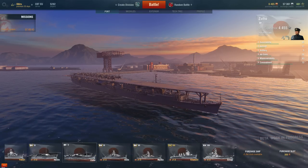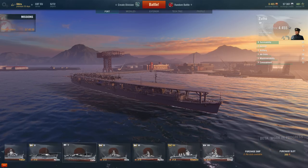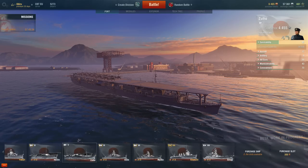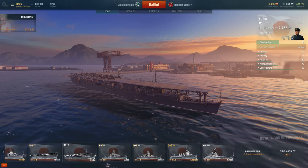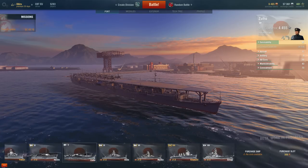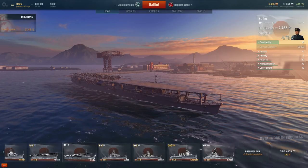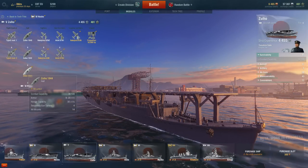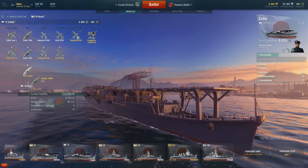Let's get to the main stats of the Zuho, the Tier 5 Japanese carrier. The first stat is survivability, and we have 45 out of 100 — that's 36,500 health, which is identical to the Bogue, the new American Tier 5 carrier. This carrier, like most carriers in the game, has pretty terrible armor — slightly better than the Bogue though, at 9mm to 20mm thick pretty much everywhere. So this thing has similar armor to a destroyer.